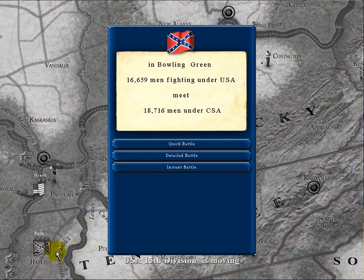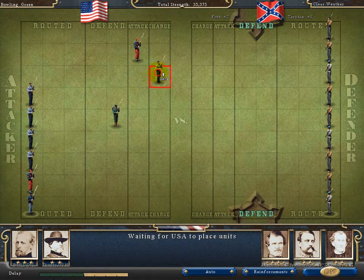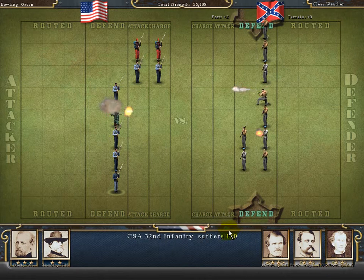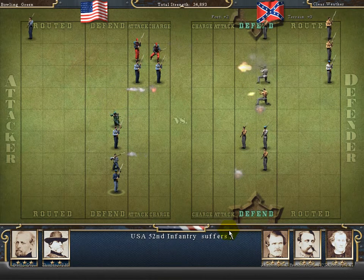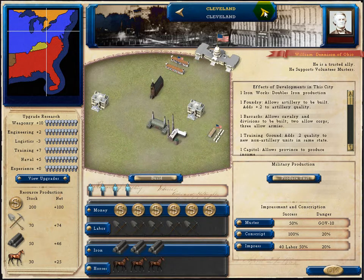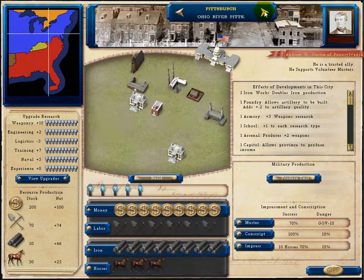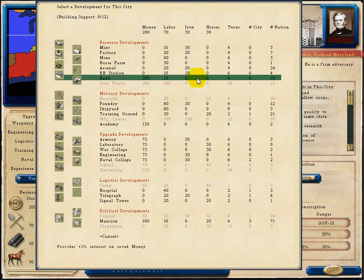You can also resolve battles using the quick combat system. In quick combat, each player simultaneously ranges his brigades on a grid, and battle is then resolved in a flash of smoke and fire. In Forge of Freedom, you can direct the growth of your cities — recreating, if you choose, the historical war-era boom of banks and factories in Chicago or the rapid growth of the iron industry in Selma.